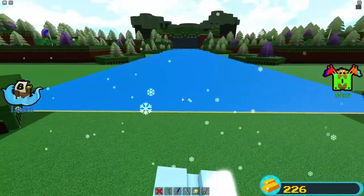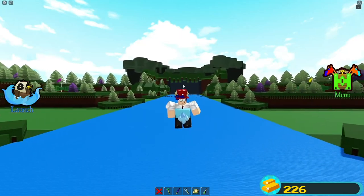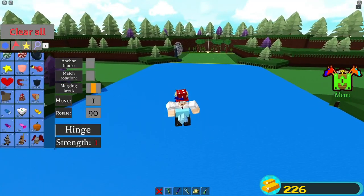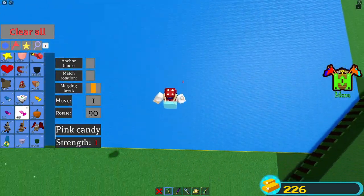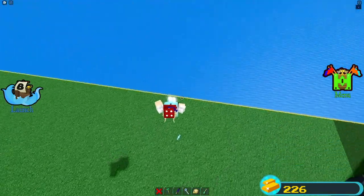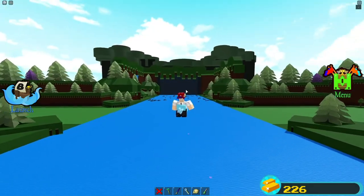Once you have this built, you're going to fly over to this black wall. You want to make sure you go through the first black wall but only the first one. Before we do that, I actually want to go back and grab a pink candy. If you have candy I highly recommend eating it because it will really speed up the process. I'll eat the pink candy — it turned to ice so it'll be chilly — but as you can see we're going much faster.